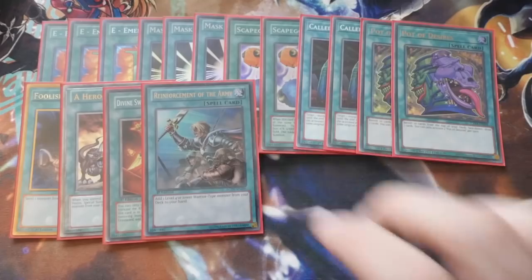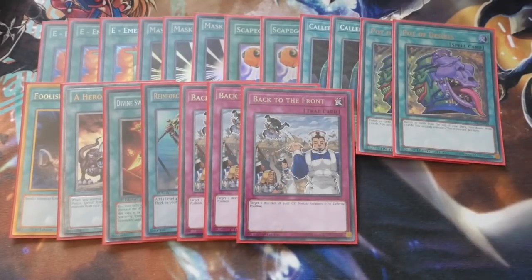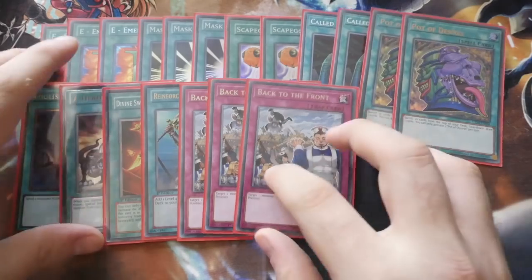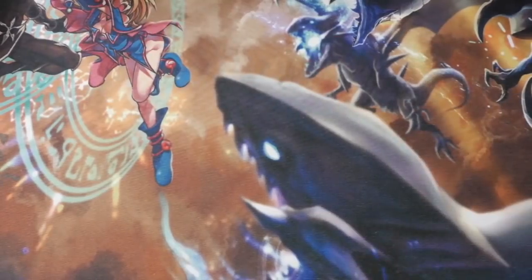You've then got one Reinforcement of the Army and Triple Back to the Front. Back to the Front triggers Shadow Mist to get you another Mask Change, and it can also trigger Disc Commander which gives you that plus two draws. Those plus two can either be extension for your next turn or hand traps to disrupt your opponent as they're drawn right then — very useful and very powerful once used correctly.